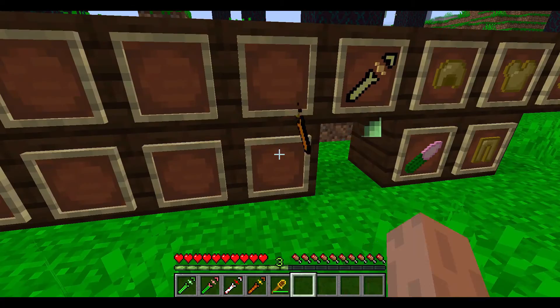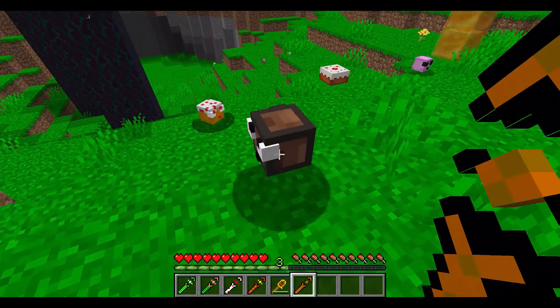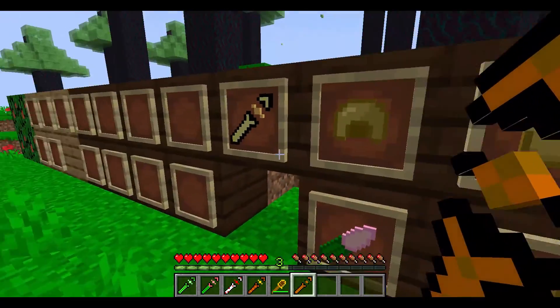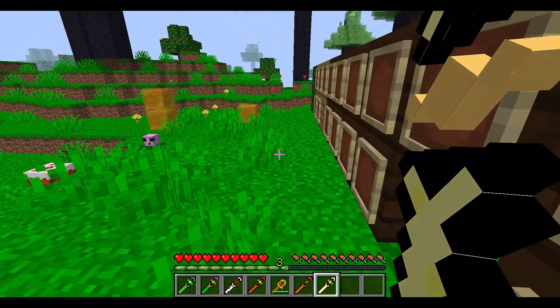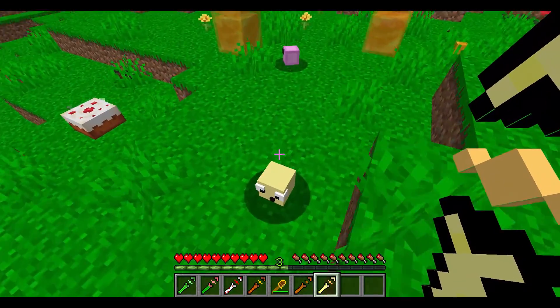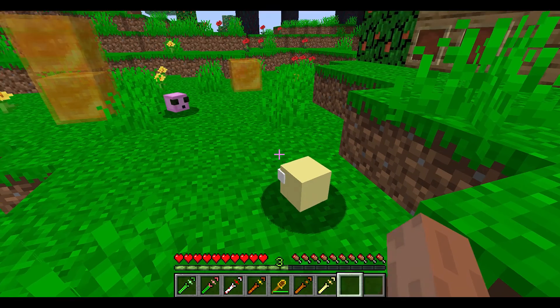Next is the note block slime summoner — boom, note block slime. And then there's the mashed potato wand — imagine having a mashed potato wand. Well, you don't have to imagine anymore — boom, mashed potato wand. Isn't that amazing?